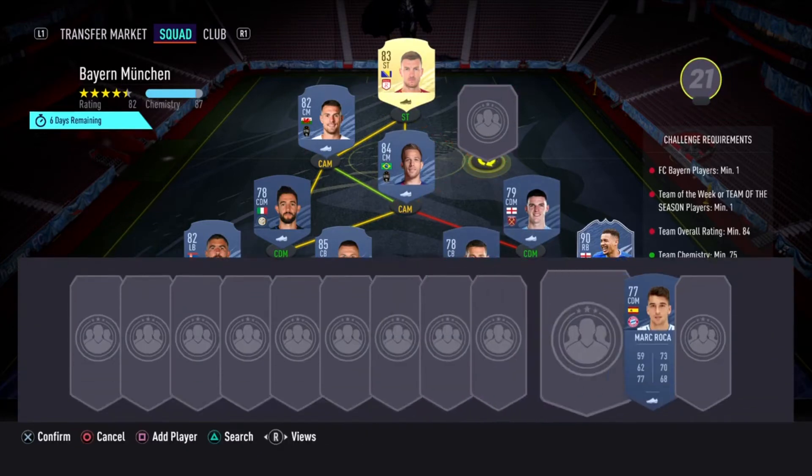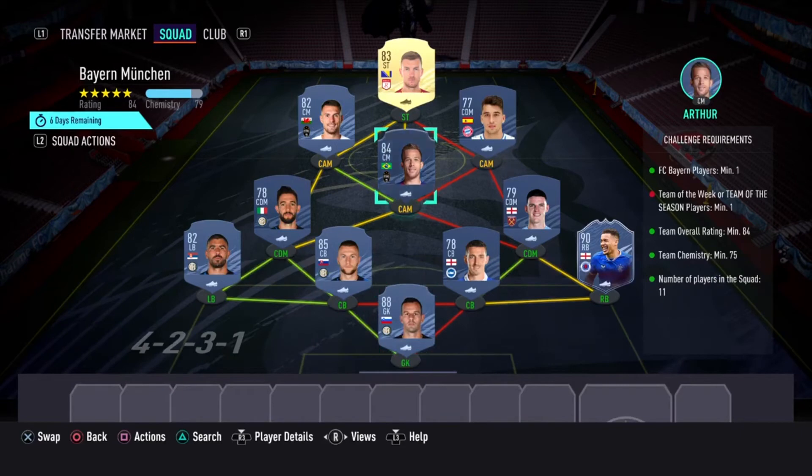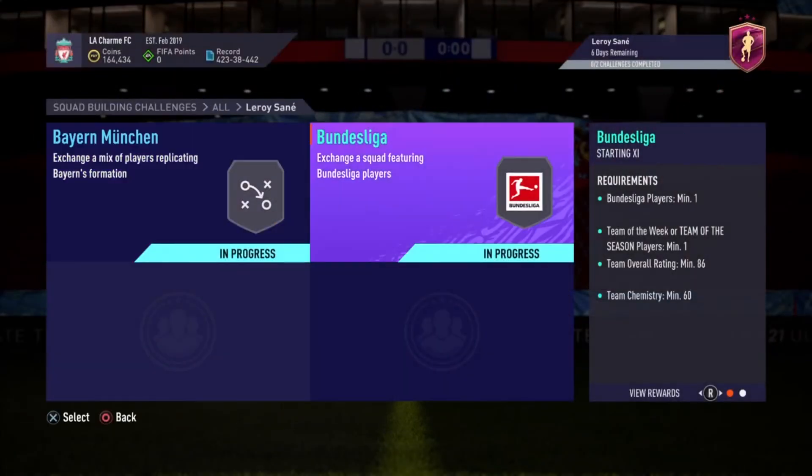We need one Bayern Munich player and I figured I'd just go for Marc Roca — Marc Roca is going to cost you another 1,800 coins, and that completes the first set. You just need to buy this one and the others are pretty cheap. Total should be around 60 to 65,000 coins.